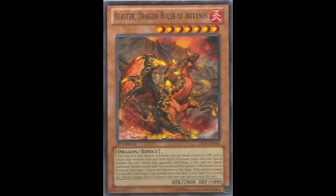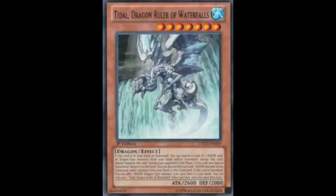So first of all, what do all of these cards do and why are people so concerned about them? Well, basically they're all level seven, which means they have great synergy with Sacred Sword of Seven Stars. They can all search another copy of themselves or another dragon of the same element when they are banished, and they can all be special summoned from the hand or graveyard by banishing two dragon-type monsters of that element from your hand or graveyard.